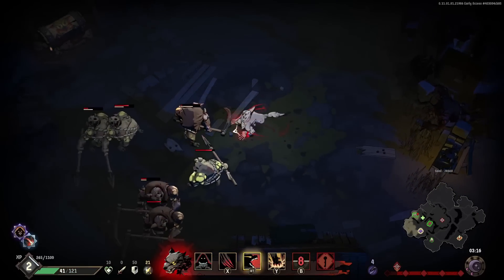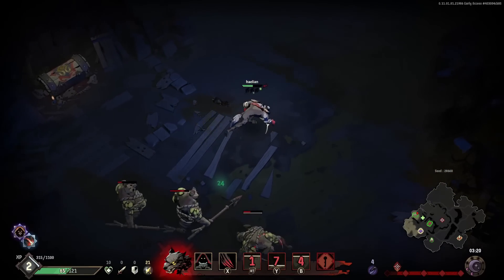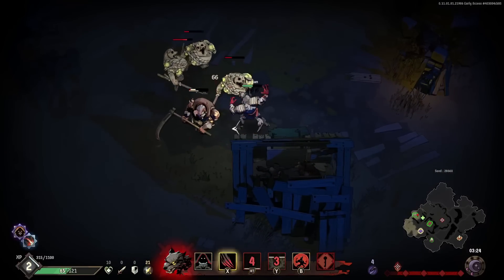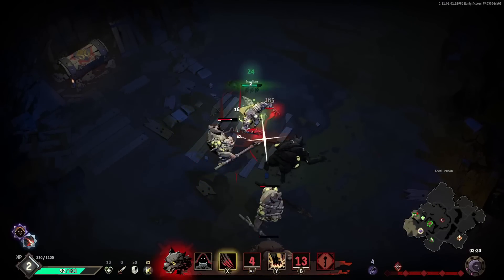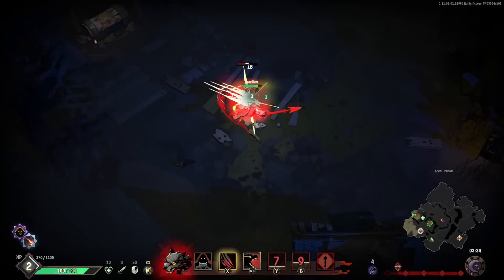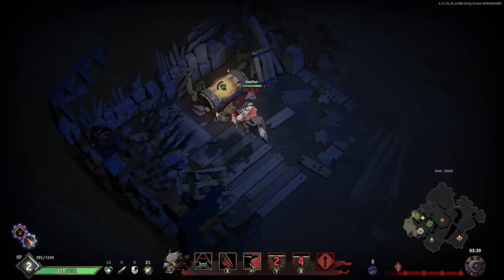Got a bit surrounded there. You do have a minor dash that you can use whenever you want — it actually has like a couple second cooldown, maybe even longer than that. So it's not always going to save you. You have to think about what you're doing and use your moveset along with that dash to stay out of harm's way.